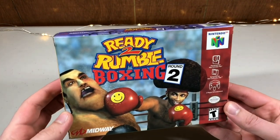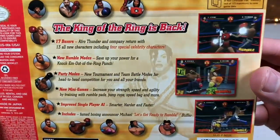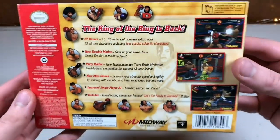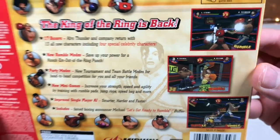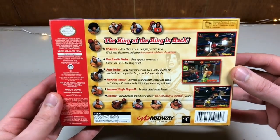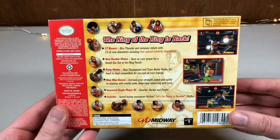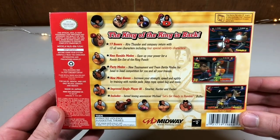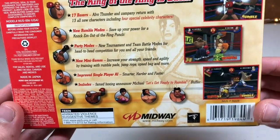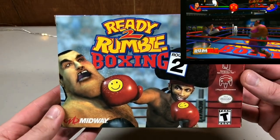Did you know there's a Nintendo 64 game that has Michael Jackson in it? Michael Jackson is in Ready to Rumble Boxing Round 2, and he actually wanted to be in the game. He did motion capture for his poses, celebrations, defeats, his moonwalking, his pop lock and drop it.